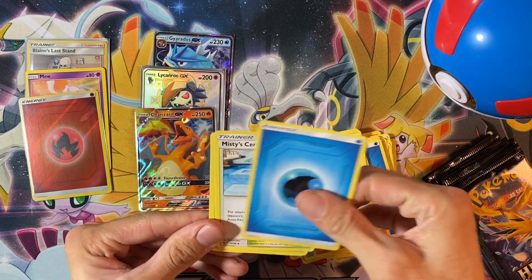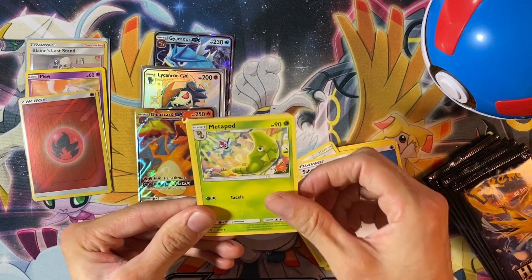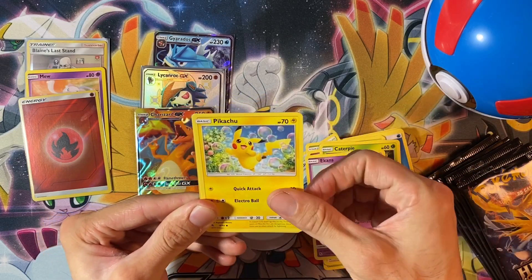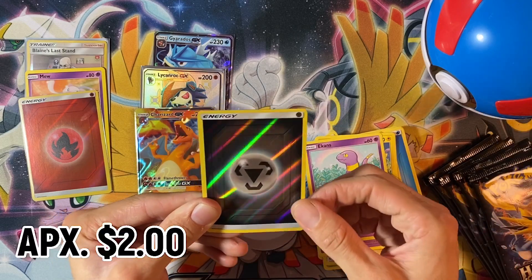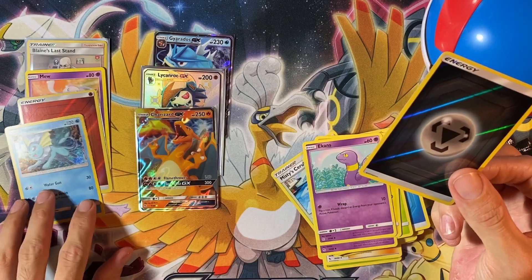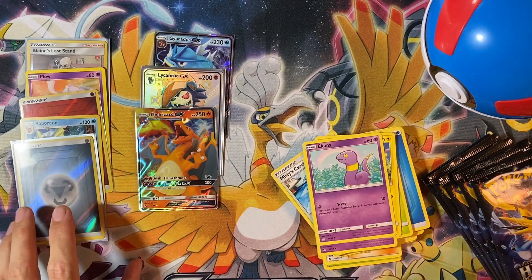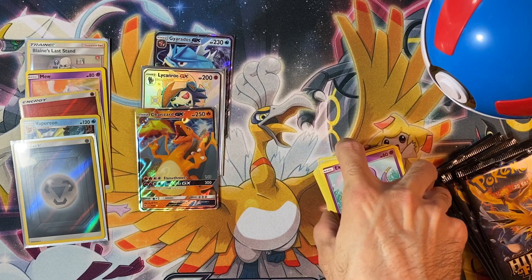Pack number four: Water Energy, Misty's Gym, Sabrina Suggestion, Metapod, Clefairy, Caterpie, Ekans, Bubbly Pikachu, Ekans Reverse Metal Energy — which I do need — and a Holographic Vaporeon. Let's go! I think the only one I need now is the Lightning Reverse and I will no longer need them.